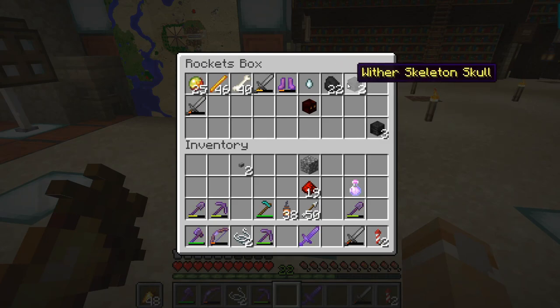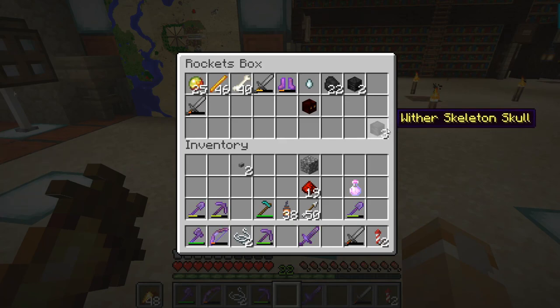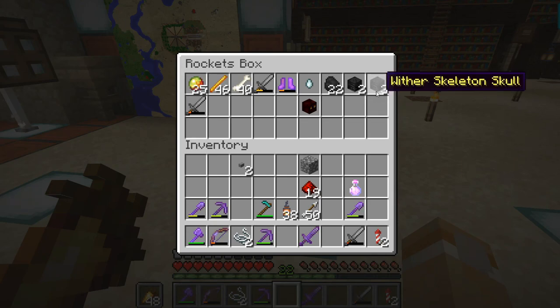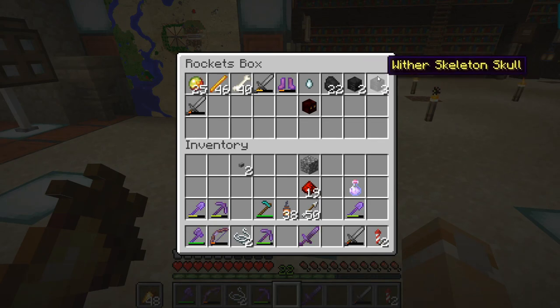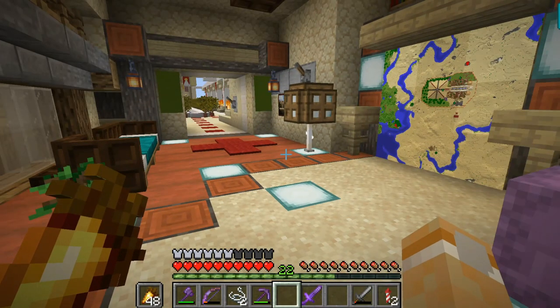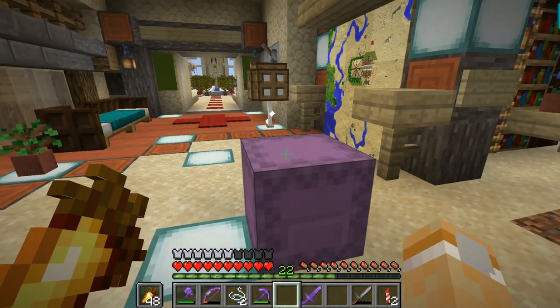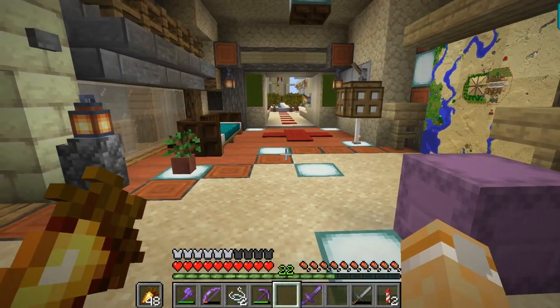I managed to get two wither skeleton skulls, which is great. I could have stayed a little bit longer but it was one and a half hours and I got tired of being in the Nether — I hate it there, I'm much more comfortable in the End. But I know Drycal has 89 selling some wither skulls, so with the three I can get myself, that's five overall, which gives us a chance to get at least one new beacon. I've got one spare beacon I just want to start spreading everywhere.